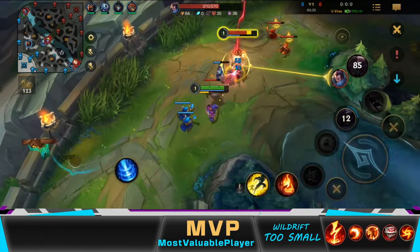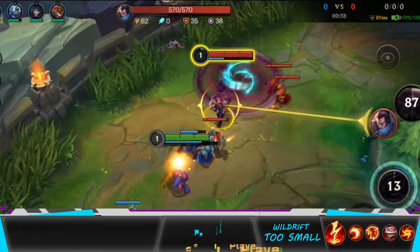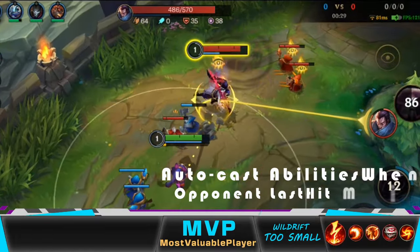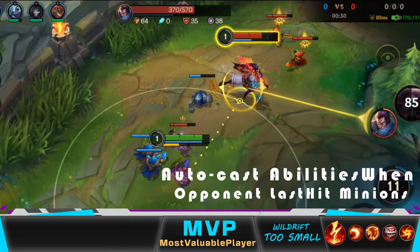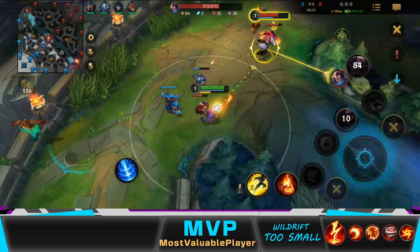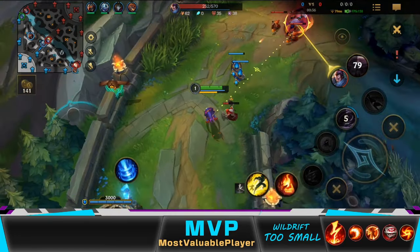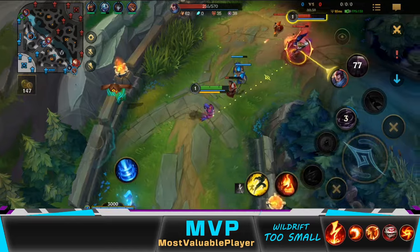A trick I use to hit my abilities easier during the laning phase is to just auto-cast it, but only when he attacks the minion, so he won't be able to move in time because of the auto-attack animation. As you can see, whenever I get the opportunity, I harass Yasuo with auto-attacks, but I'm also spacing myself away from his auto-attack range.